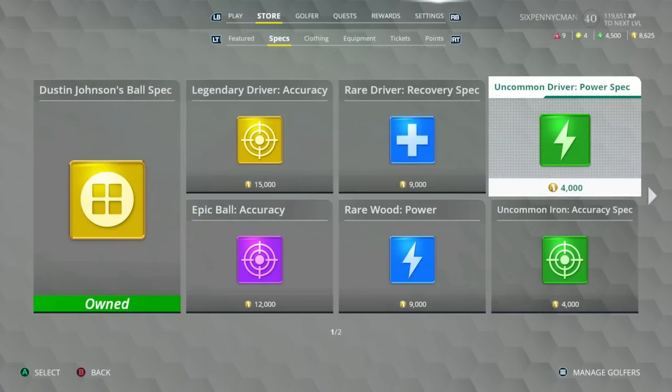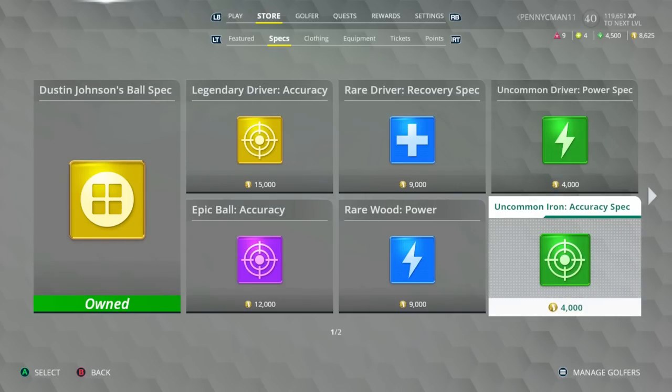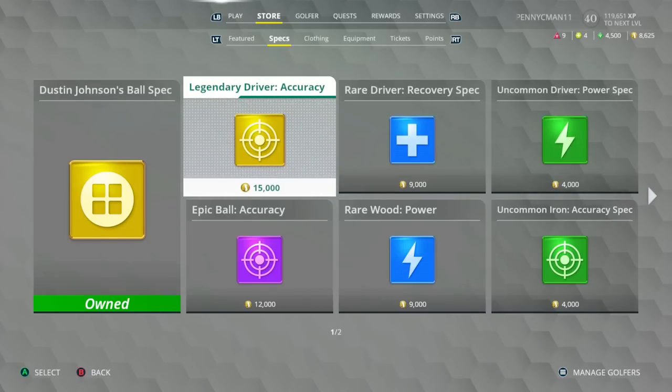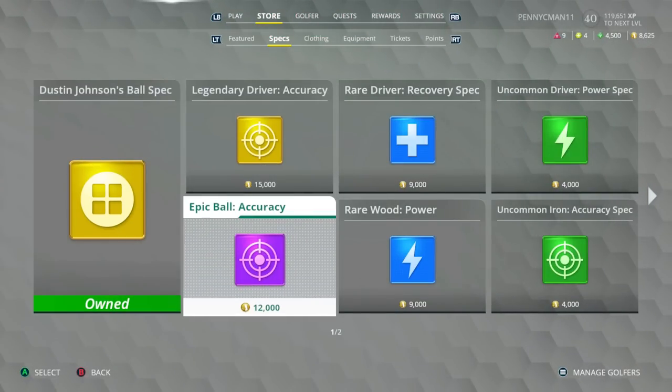To actually boost your stats, you have to apply specs to your clubs. You buy specs in the store specs menu. Specs come in different rarities: uncommon, rare, epic, and legendary. The best ones are usually the pro specs — for example, Dustin Johnson's golf ball spec and Jordan Spieth's driver spec rotate through the shop. Each spec has a primary stat boost; for example, a legendary driver spec focused on accuracy boosts power, control, and recovery from the 25 base level up to 58, with accuracy as the primary boost.